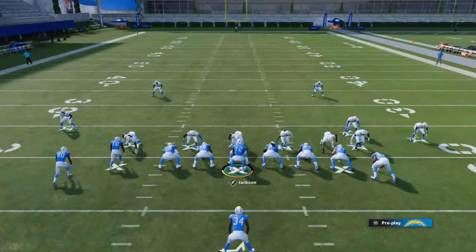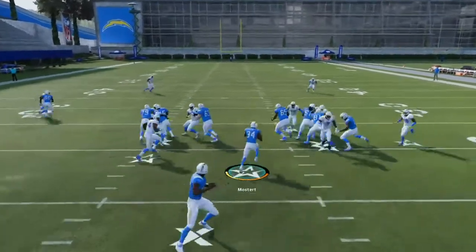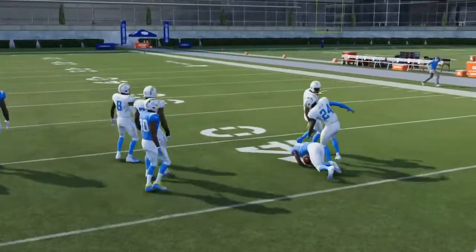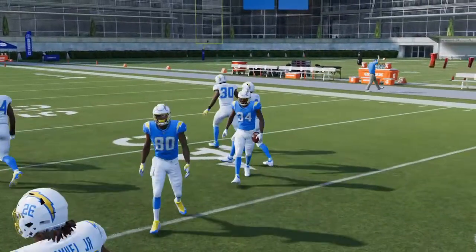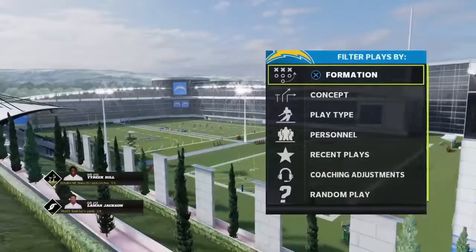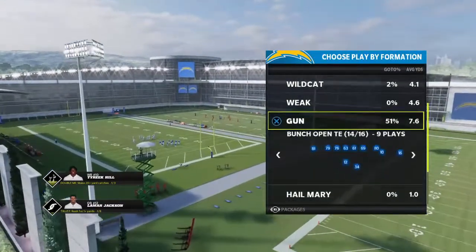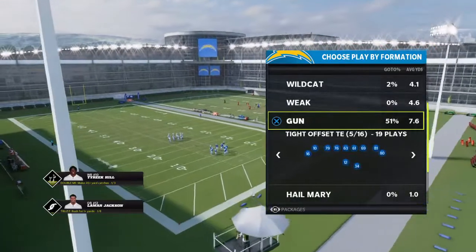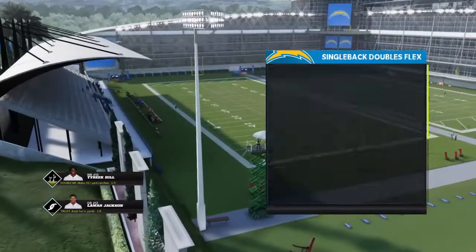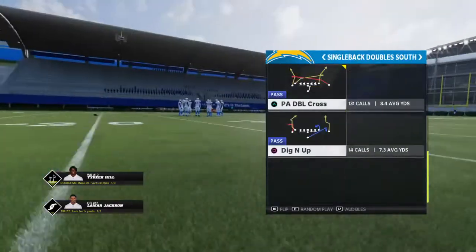That's basically all I wanted to show you guys. It's a really easy scheme to work with. Everything else in it - the dives, the stretches, the tosses in this formation - I don't think you guys need a video to see how that works. There's plenty of plays in it. Just to close out, those two plays alone are going to give you the backbone of an offense that you can build into something like Gun Tight End Offset or Single Back Doubles North or South, which has a bench look and some crossers.